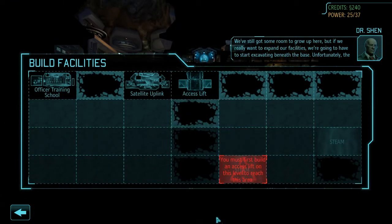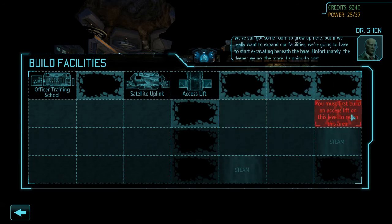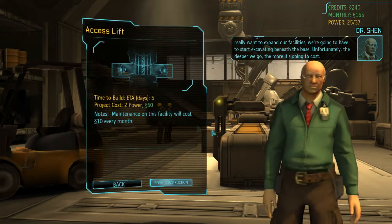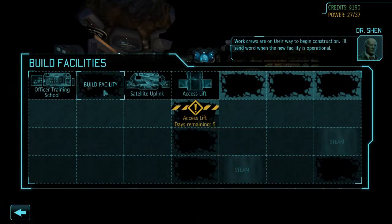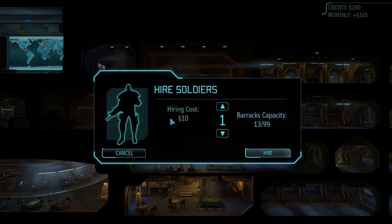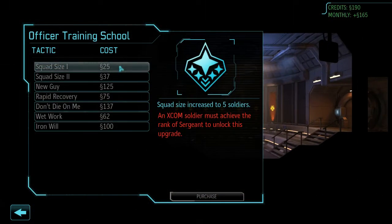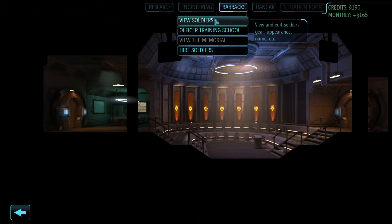Let's see our base structure. I got pretty lucky — I can build everywhere; otherwise you have to excavate spaces first. Let's build an access lift — it will take 5 days. On normal you get an Officer Training School for free, which is not the case on classic or impossible. In the barracks you can hire soldiers if you're running low, but bear in mind they require 3 days to arrive. The OTS prices are already halved, but you can't access upgrades until your soldiers reach the required rank — for example, Squad Size 1 requires a soldier at sergeant rank.